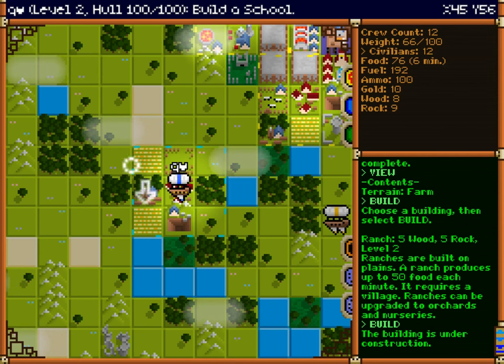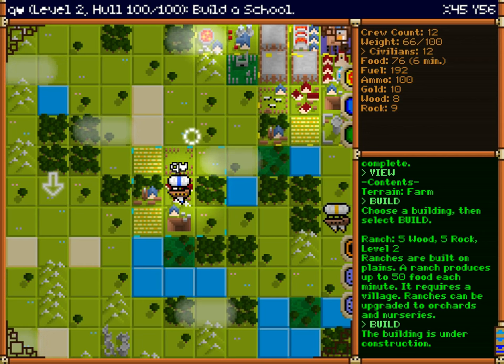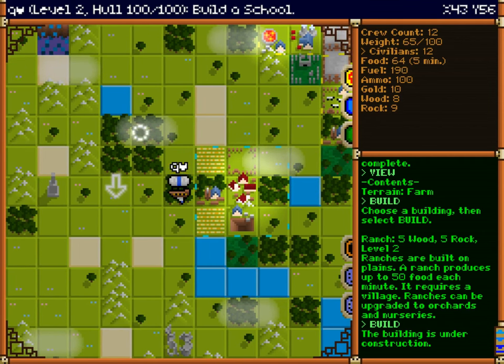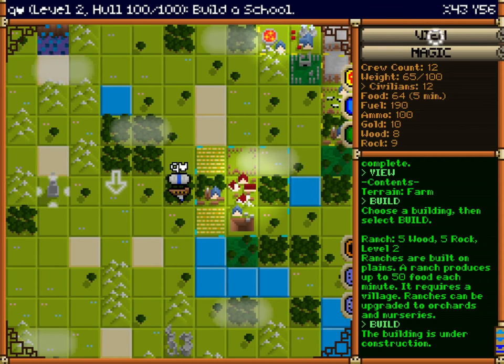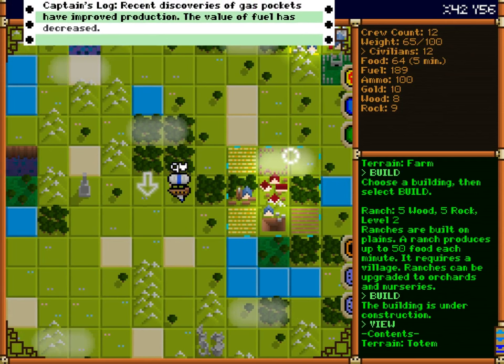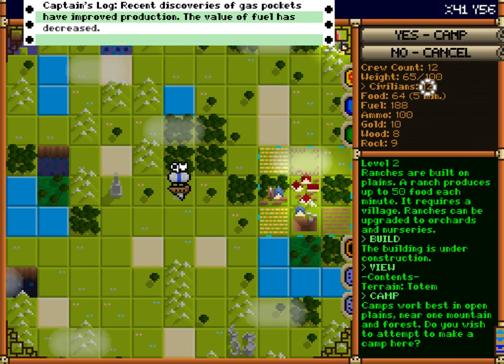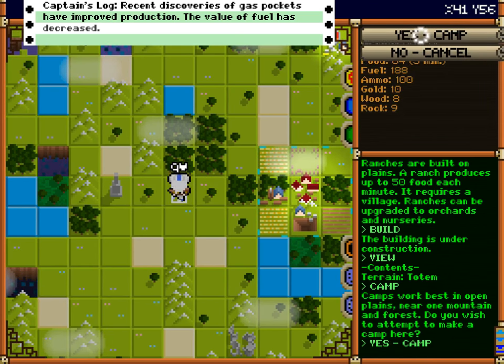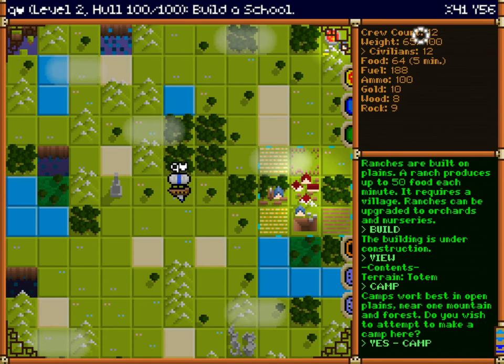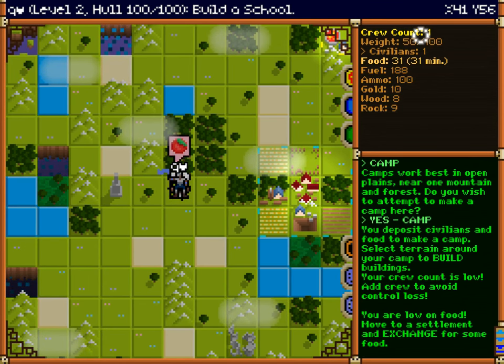So there's a lot of demands on this really limited amount of space. I'll probably expand and get another settlement going over here. If I have enough people — which I do, I have 12 — I'll camp right here. So now I have two villages going. The population will grow slowly over time, and this one is low on food.